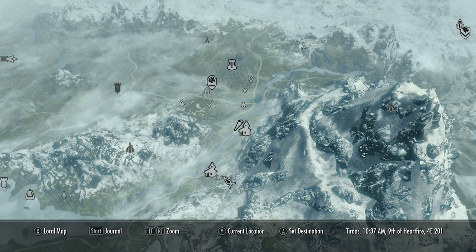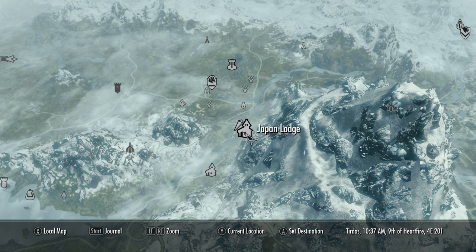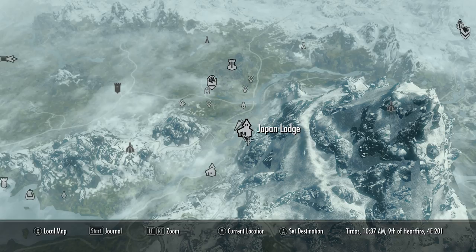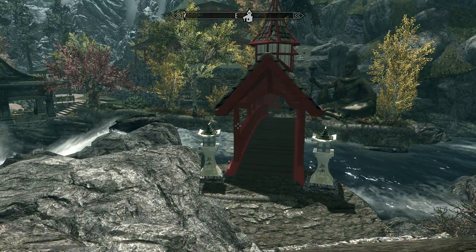The Japan Lodge is located just basically a stone's throw from Riverwood. You just walk along this path here, ride a horse, and you'll be right there in no time. The house does not cost any money — it's just right here, ready for you when you get here.